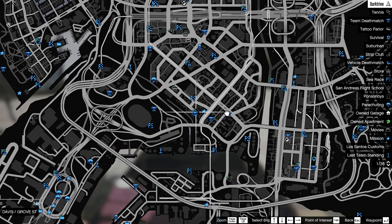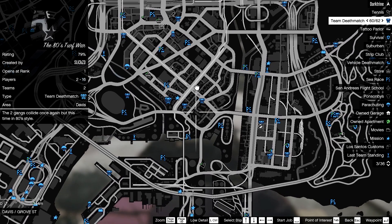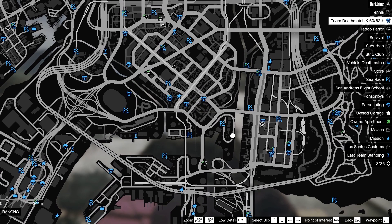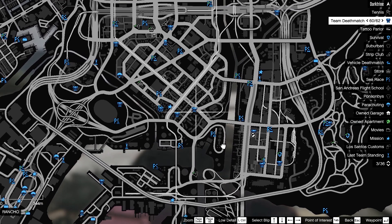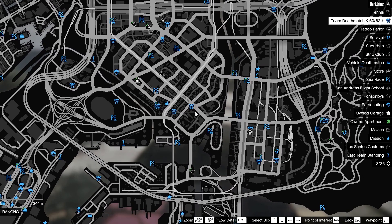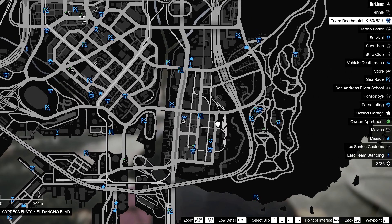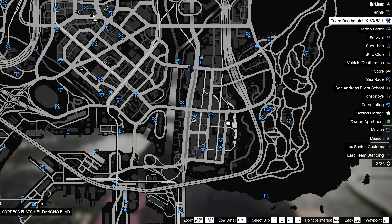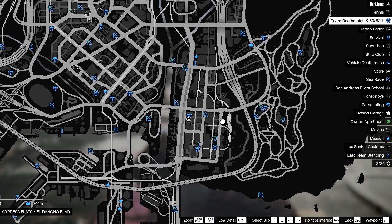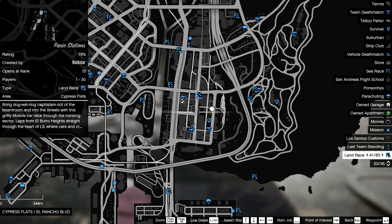The purple one spawns in the cul-de-sac over here. The yellow one spawns here, here, there, or in a little parking bay over there. The best place to find the non-gang version is on this road here — it's either parked on the side of the road or it'll come out of this alleyway, then turn down and go to the robot, and then turn down this road.